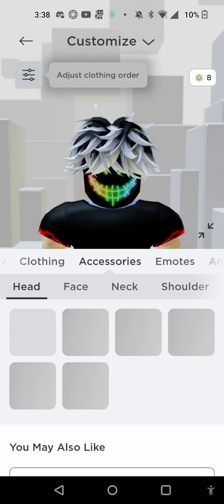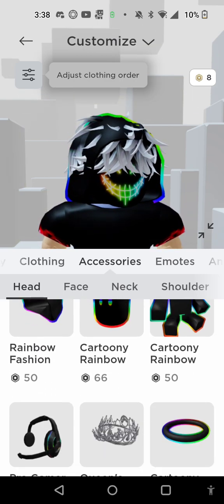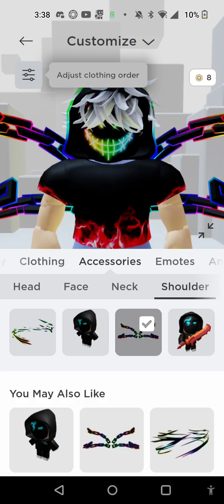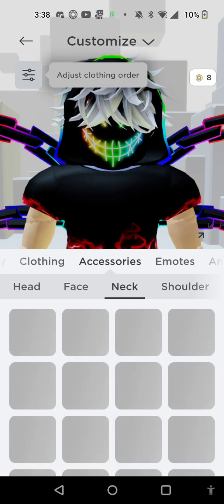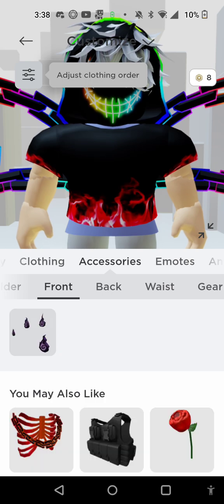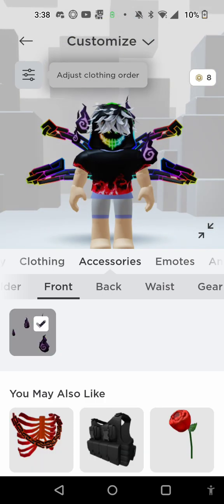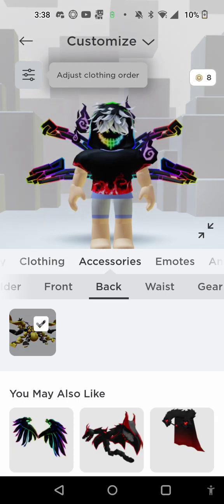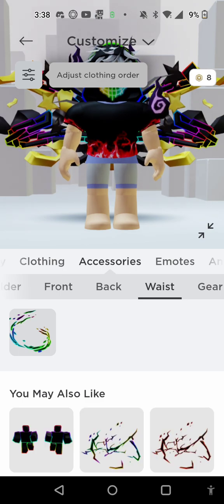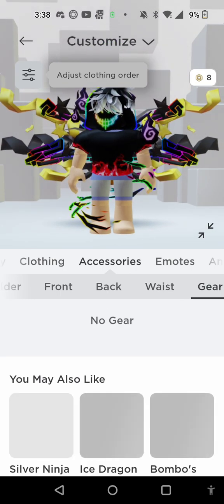Accessories — there we go. And we can equip this. I'm not using that front. I'll also add that. I'll add that. The waist — we can do that. Yes, I'm going all out on this.